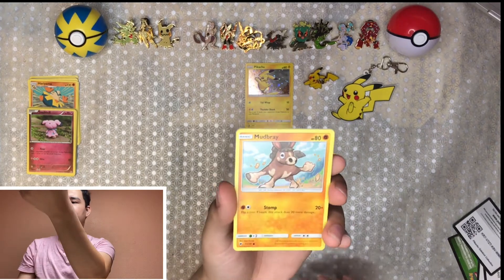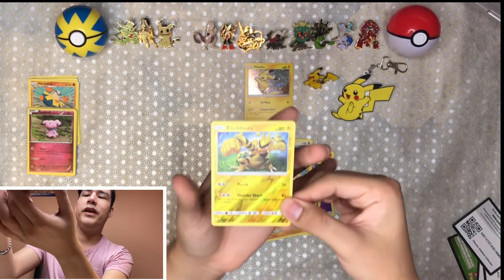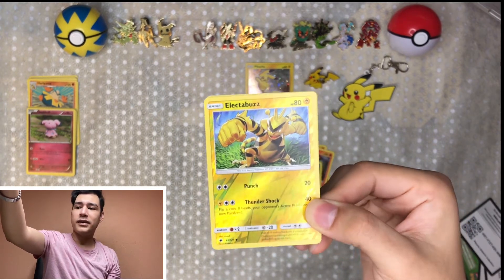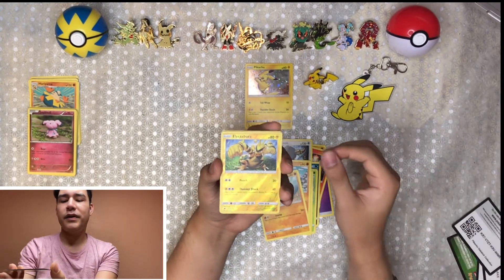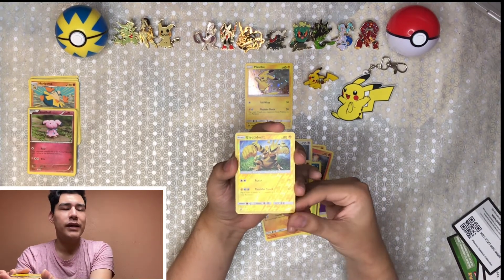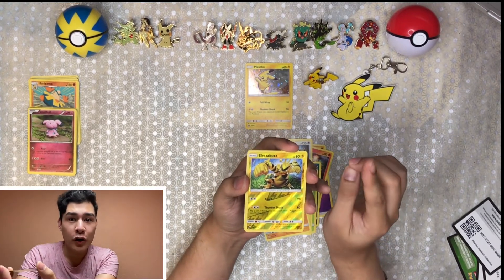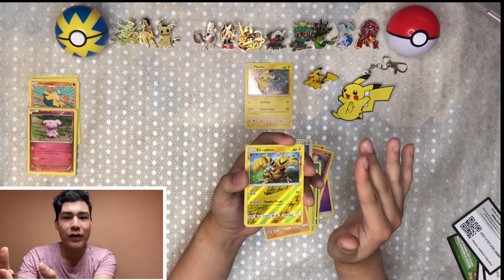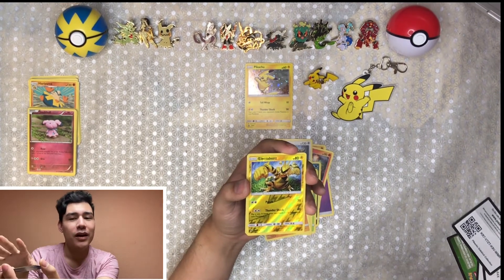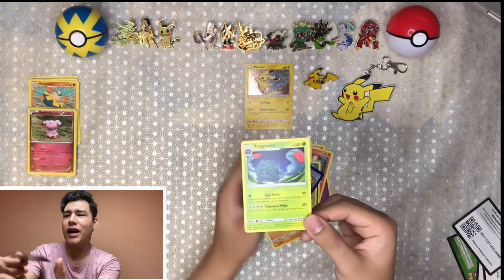So we have a Mudbraye, a reverse holo Electabuzz — looks pretty, pretty nice. Look at that, that's a very nice stance. I really really like the art on this one. I'm honestly a big fan of the first generation Pokémon altogether — for some reason those ones just really get my attention. I'm currently playing Heart Gold and it brings back so many memories, especially when it comes to using the Pokéwalker — I have that. And the last card is gonna be a Tangrowth — not even a holo.